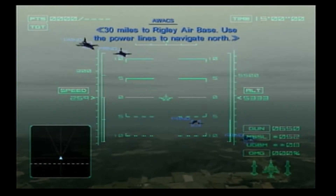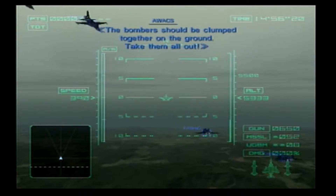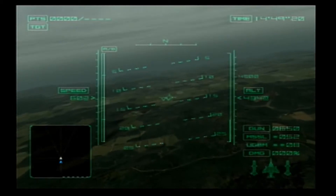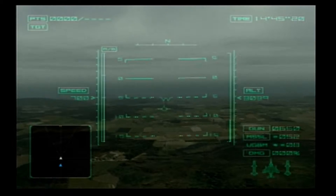30 miles to Wrigley Air Base. Use the power lines to navigate north. The bombers should be grouped together on the ground — take them all out. You can see on the bottom, on the ground there, that there are power lines. They want us to follow the power lines to get to it.